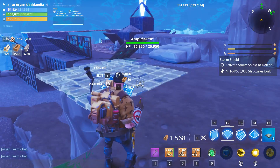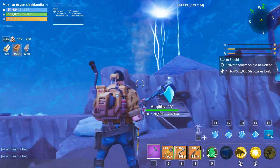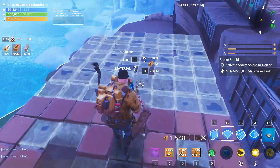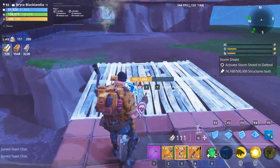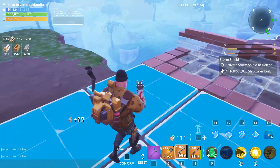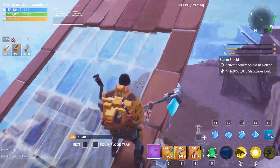So now I'll show you the pattern on how you should build your defenses. You want to cover up every way that you can get to the amplifiers and Storm Shield. Let's imagine this is where the husks are going to come from — from this metal here. And they want to get to this wood. So you're going to have these bricks, or metal, or whatever material you want. They're going to be like that. Like that. And then over top of those, you're going to want a pyramid edited like that.